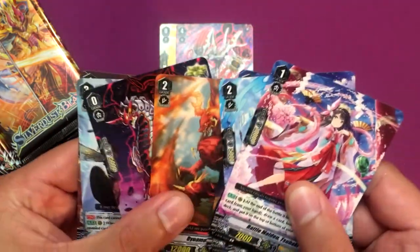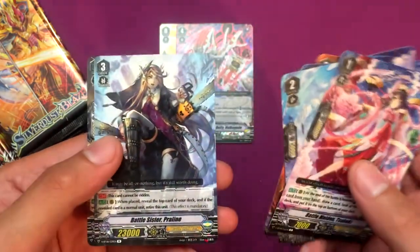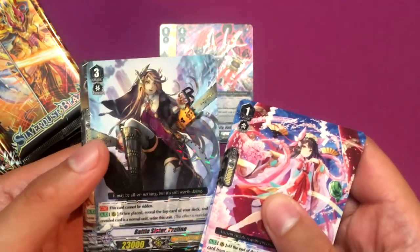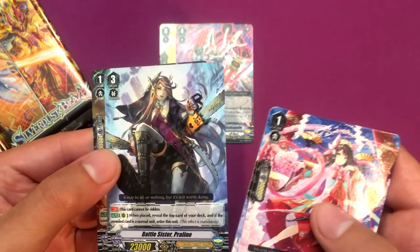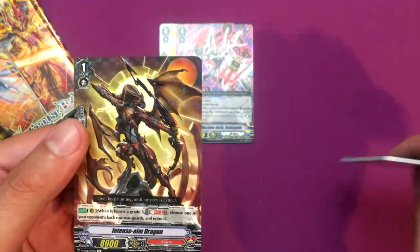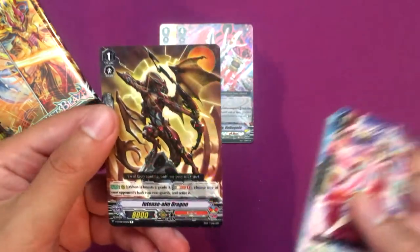Axeno Dragon — normally you get two triggers but I guess not this time. Battle Sister Proline can't be ridden but she has 2300 attack. And Intense Aim Dragon, which looks pretty cool.